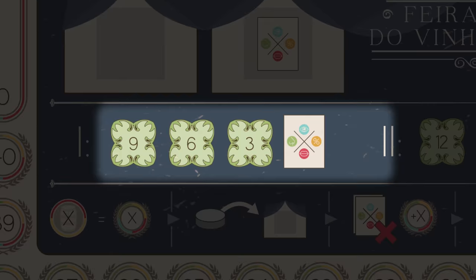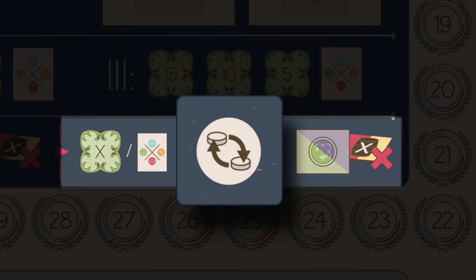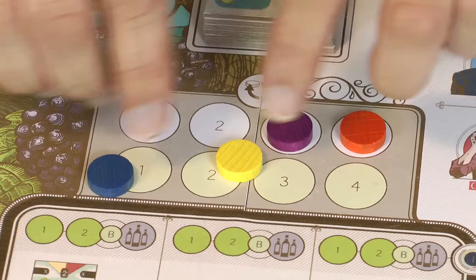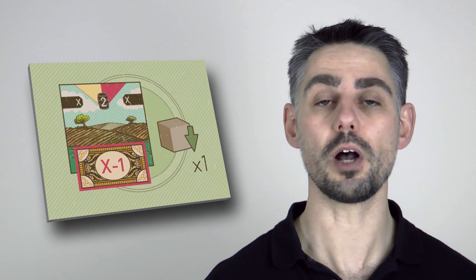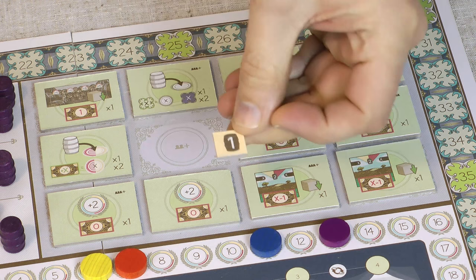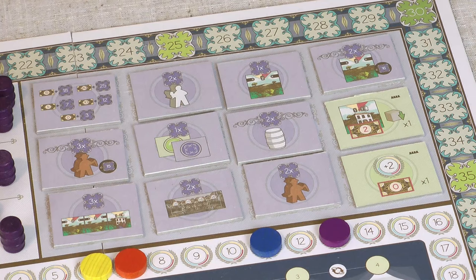Also note that the victory points increase at each of the fairs, and most importantly the markers on the fair track do not reset after a fair. Step two is changing the turn order of the players based on the markers in the booths, with the player in the leftmost booth becoming the new first player and so on. Step three is where all players get to take magnate action tiles from the game board. In the new player order, each player can discard any one of their wine tiles to take an action tile. This continues in rounds until all players have passed or all tiles are taken, then remaining tiles are discarded and spaces are refilled. At the end of the first and second fair you can flip back all of your face-down expert and action tiles.